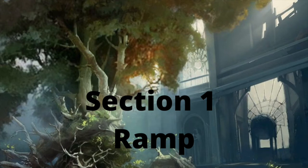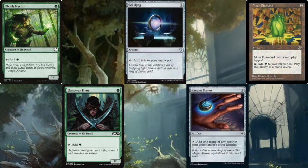Section one: ramp. First up, we're running Elvish Mystic, Llanowar Elves, Sol Ring, Arcane Signet, and Moss Diamond. Llanowar Elves and Elvish Mystic are very good turn-one ramp pieces that ramp us into Azusa on turn two, letting us get insane things as early as turn three. Sol Ring is an EDH staple — one mana, taps for two, have to be running it. Arcane Signet is a two-mana rock that taps for green, very worth including. Moss Diamond is essentially Arcane Signet but enters tapped. All pretty solid cards.